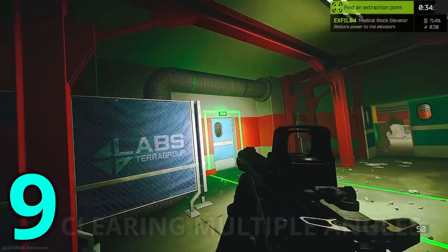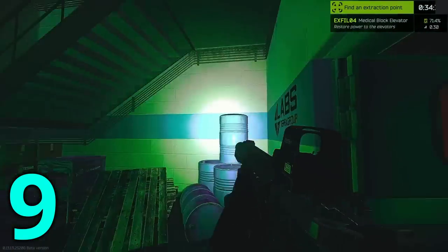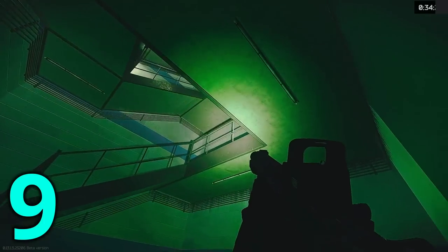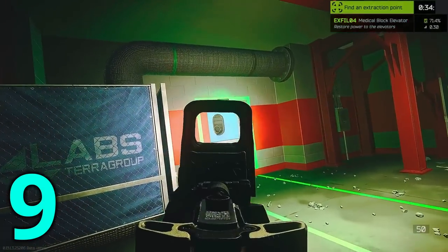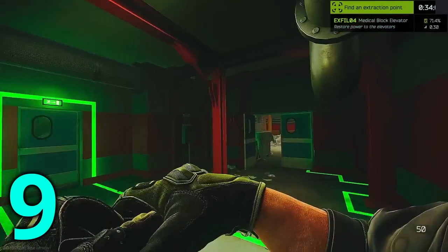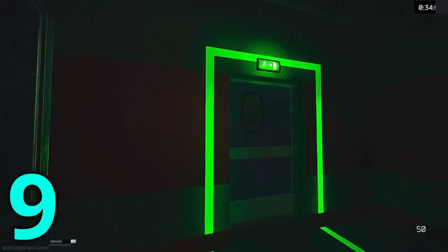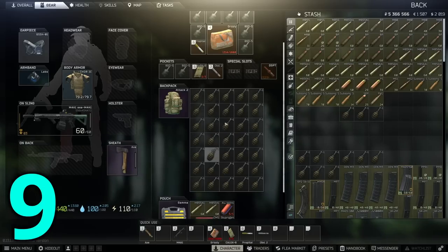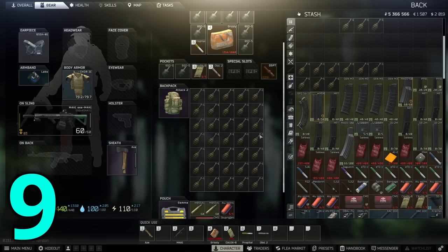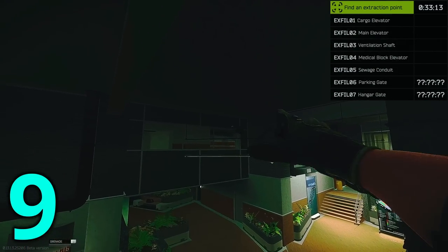How do you clear two or more angles when clearing either means exposing yourself to the other? If you have no other choice except to take this pathway, then it's a gamble. Over time, you need to learn the more popular angle that people like to hold, clear it first, then as quickly as you can, clear the other angle. Alternatively, you can use utility like grenades. However, this usually isn't practical in real raids as you would need a ridiculous number of grenades to clear every angle like this, and it's nice to have grenades available for when you PvP later in the raid.